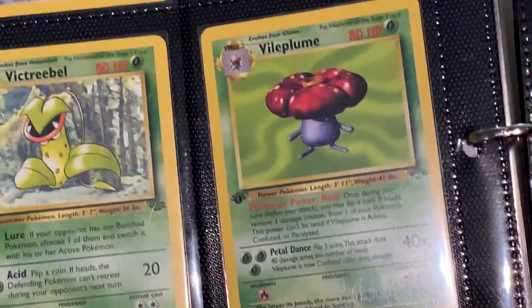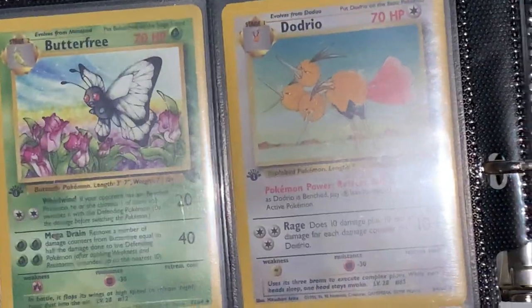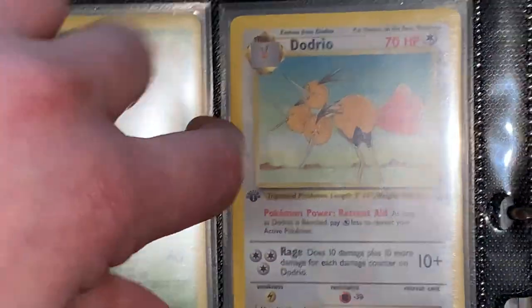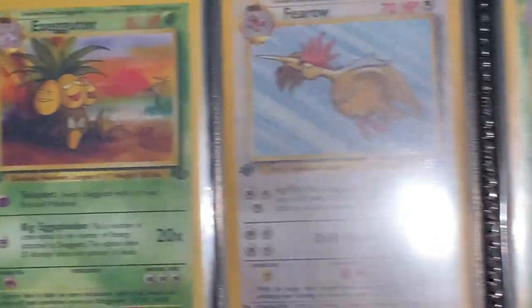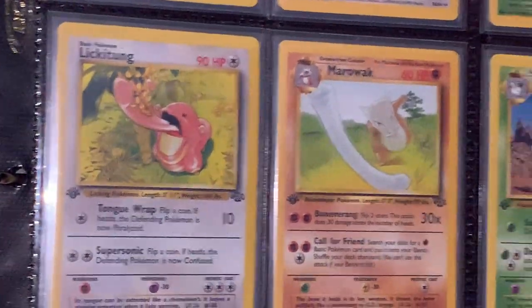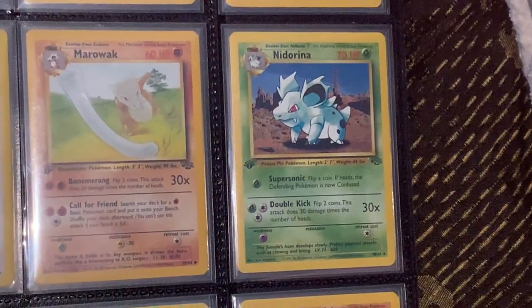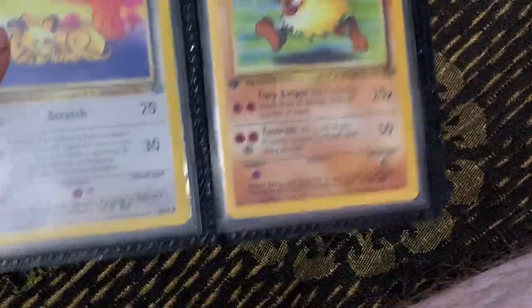All right, so we got Victreebel, Vileplume, and Wigglytuff, and Butterfree — they don't like to stay in, even with the oversized sleeves. Anyway, we have Exeggutor, Fearow, and Gloom, Flareon and Gloom, and then we have Lickitung, Marowak, and Nidorina, and Parasect, Persian, and Primeape.